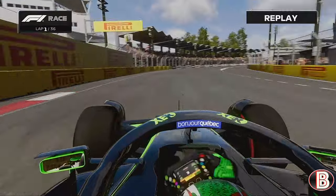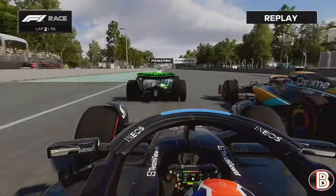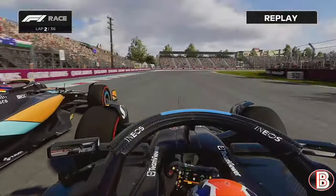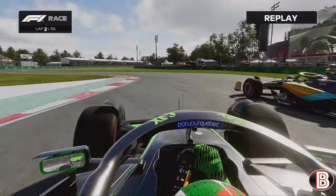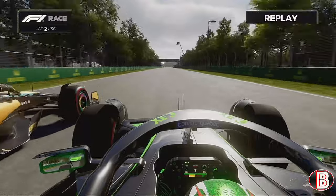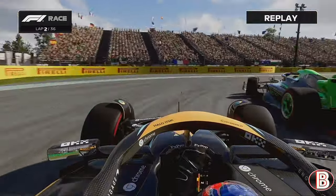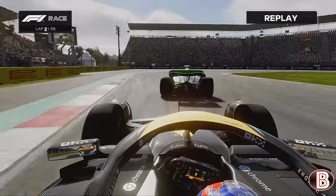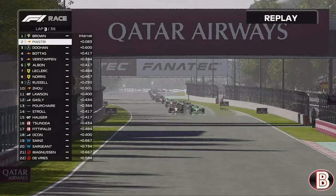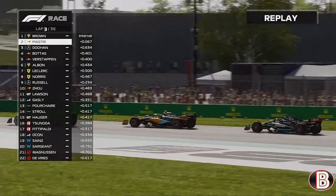Coming out of the final corner we've had a massive snap of oversteer and that's allowed Piastri to get up the inside. Jack Doohan has a mega exit but he's been boxed in. It goes three wide going into turn one — Doohan on the inside, us on the outside. We've had to go over the kerb trying to avoid contact with the back of the McLaren. We're going to use the battery to try and keep it pinned around the outside. Somehow in the carnage we keep the lead. Piastri comes again on the inside but we keep him behind.